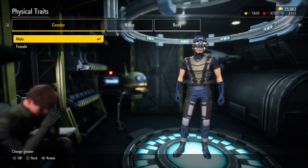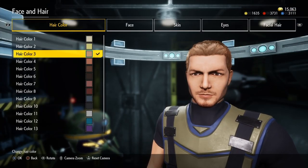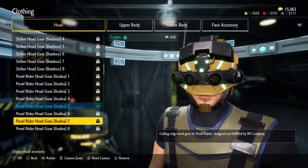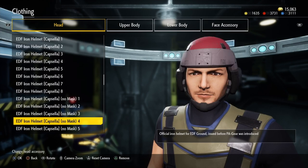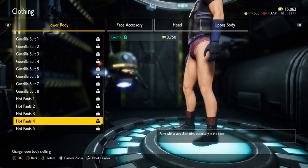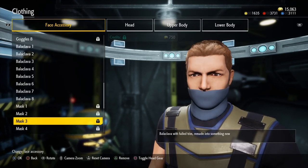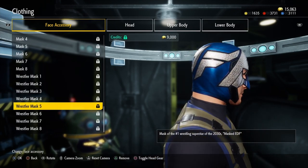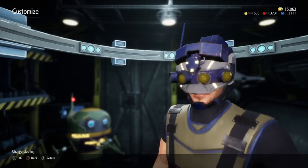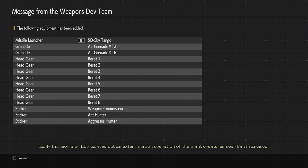Customization is also a new and welcome addition to the EDF franchise. In Iron Rain, you start out by picking whether you're a male or female character and then choosing their hairstyle right down to their eye color, followed by picking out clothing from headgear, upper and lower body, and face accessories. The cringe is definitely real when you slap some hot pants on your macho bug slayer. One gripe is that there is no color customizer like EDF 5 has — you are given eight color options for each clothing piece and that's it. However, as you play through the missions you will be unlocking new clothing options, and it's always exciting to see what new clothing pieces you unlock at the end of a mission.